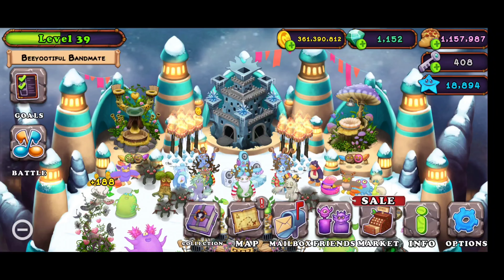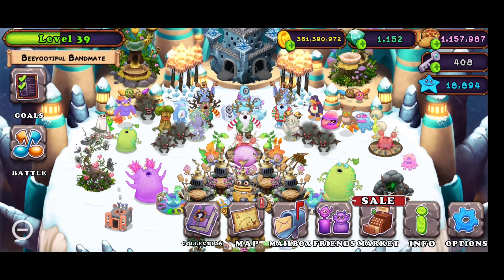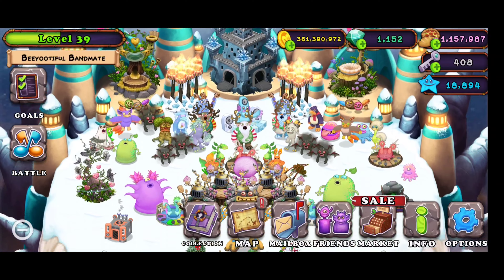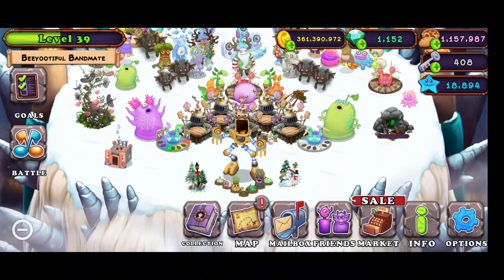So recently I was trying to breed rare quibble with the combination Deej plus quibble and I accidentally got Epic Toejammer. So yeah, the combination for Epic Toejammer is Deej plus quibble.